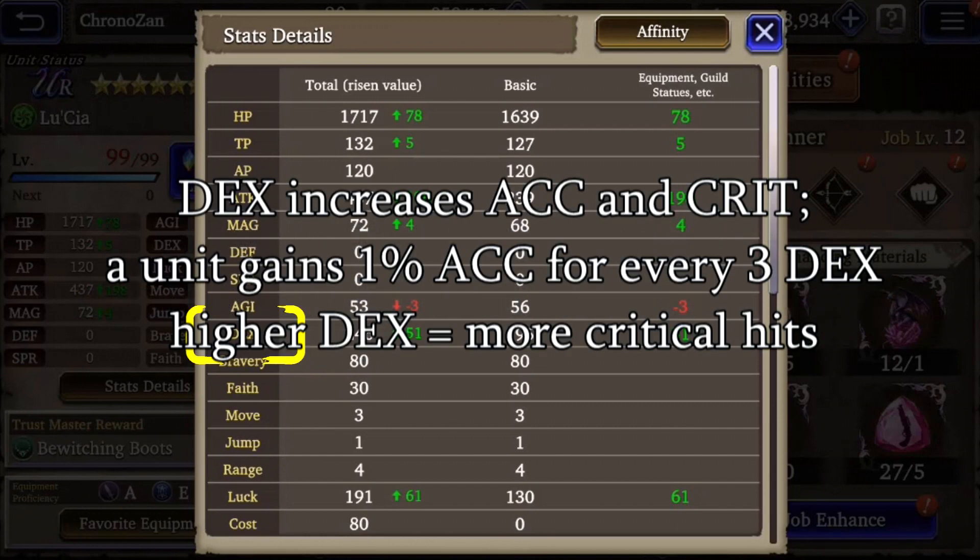Not a lot of people know this, but agility also increases evasion on a unit by 1% for every 2 agility. Dexterity increases a unit's accuracy by 1% for every 3 dexterity. Dexterity also increases a unit's critical hit rate. The formula for critical hit rate is a little more complicated, but basically higher dexterity means more critical hits.